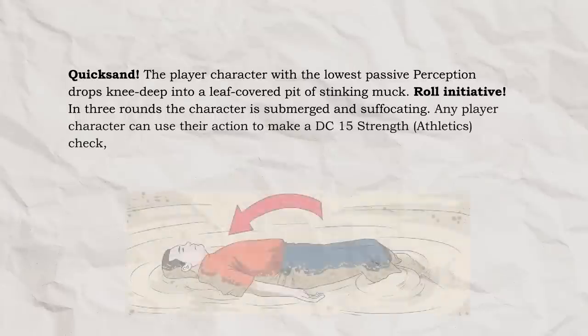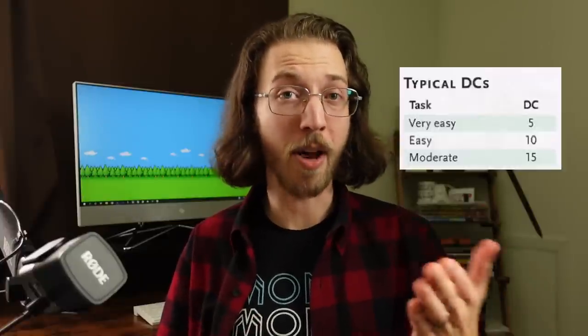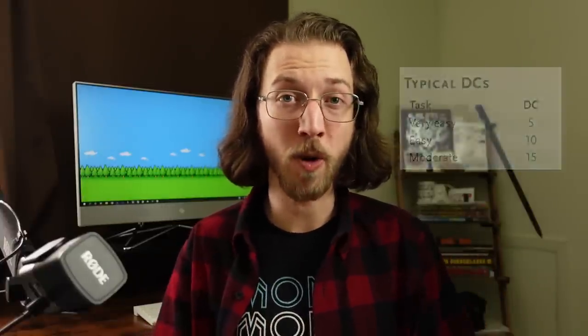For actually rescuing the character, any player character can use their action to make a DC 15 strength athletics check, saving the sinking player character on a success. Any three characters working together automatically succeed! DC 15 is a moderate challenge for the low-ish level 5e characters that I designed most of my Patreon one-shots for, and allowing three PCs to work together for a free success is just a nice way of providing an easy out for this problem that they were kind of forced into. But you should totally feel free to change that DC based on your party's level and your players' quick thinking!